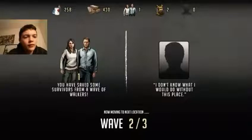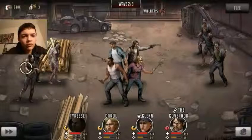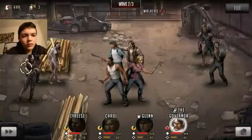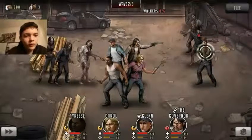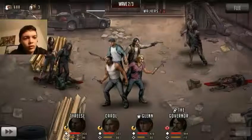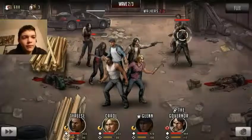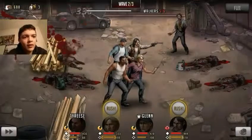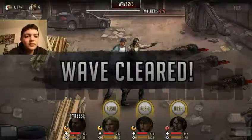Alright, next wave. Let's do Tyrese. How does he hit him? I didn't kill that walker. I need to take out that one right there or it's going to get close. We're running out of space. Oh yes — headshot! There we go. And then that walker can't attack us so we can just... headshot! Yay. Easy. Wave cleared.